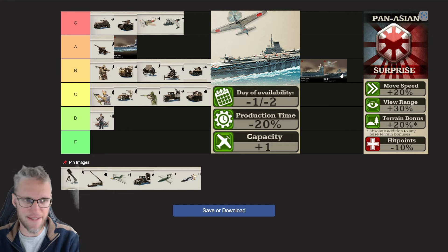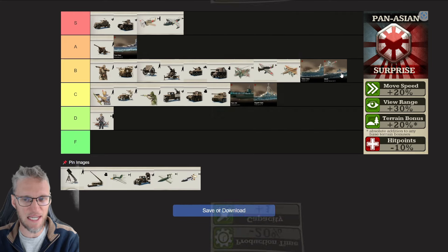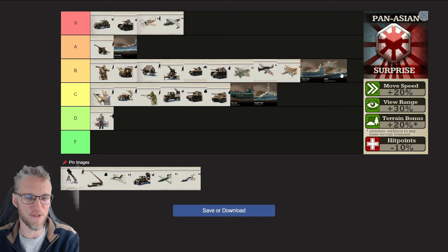That's crazy. I hesitated to rank them A tier, but I'm not going to because Axis Aircraft Carriers have 15% extra health while Pan-Asian Aircraft Carriers have 10% less health — a difference of 25% — which doesn't merit an S rating in my opinion. But Pan-Asian Navy overall is pretty good.